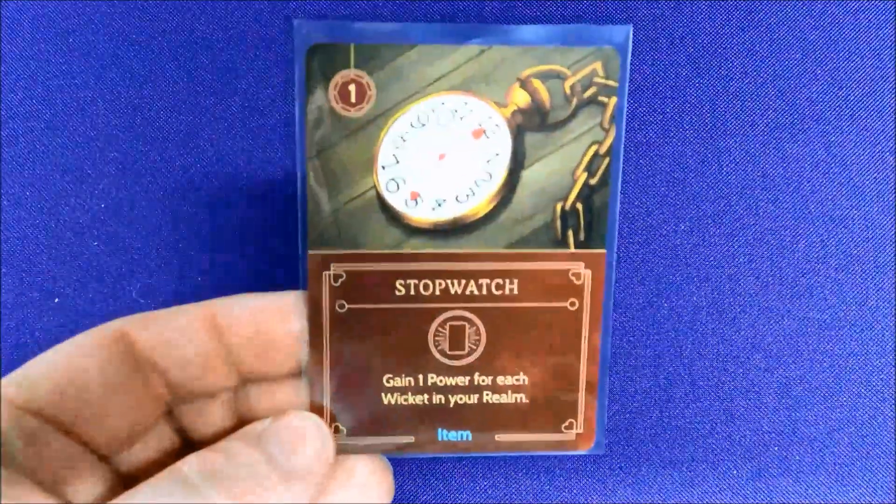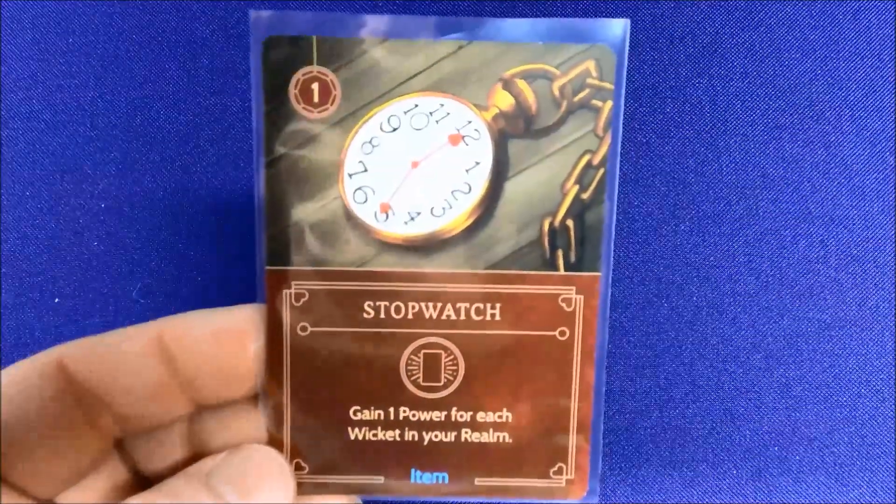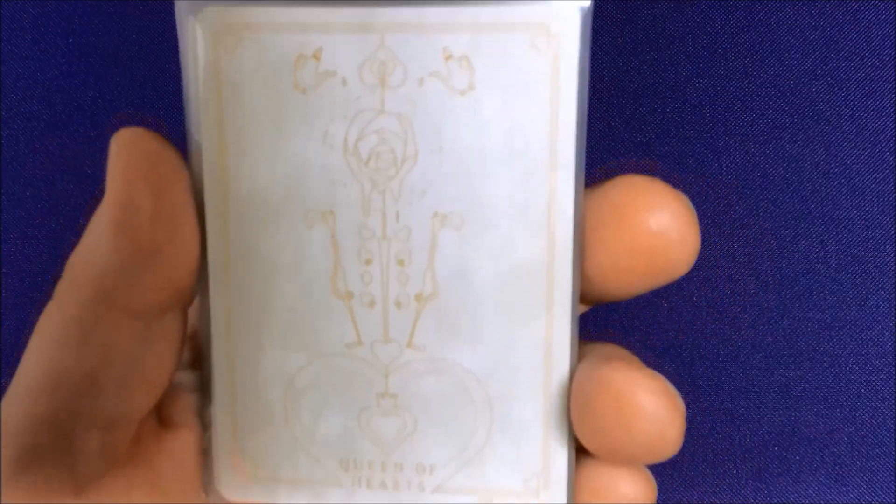She's got a Stopwatch that gains one power for each wicket in your realm, so you have enough power to play your cards. She has a lot of the same cards and doesn't have a huge variety like some others, but that's because she needs five cards out to win where some characters — like Prince John — don't necessarily need any specific cards, or some only need three.